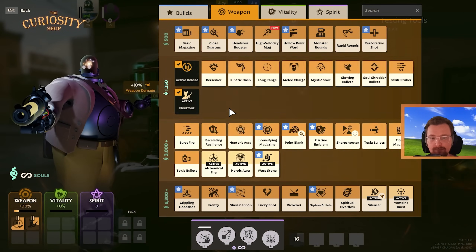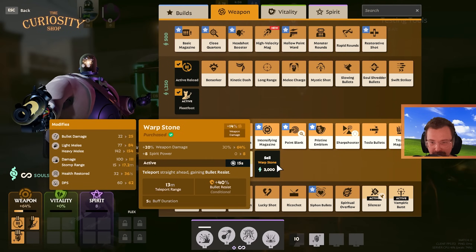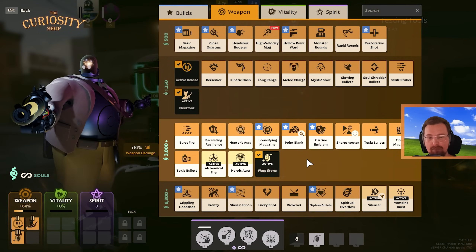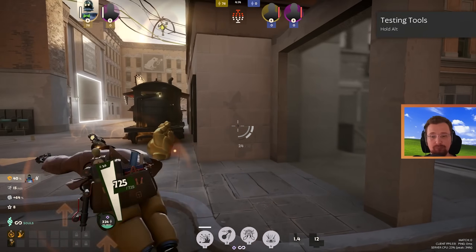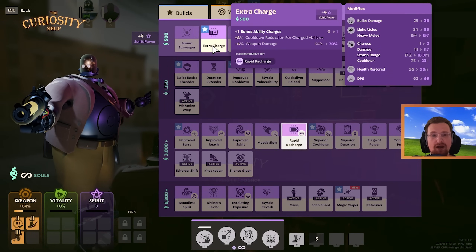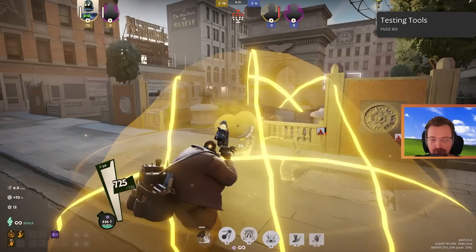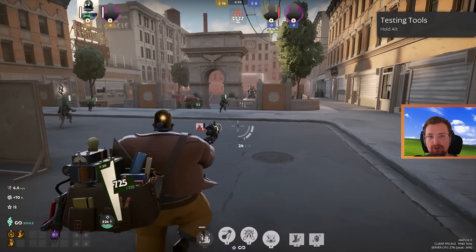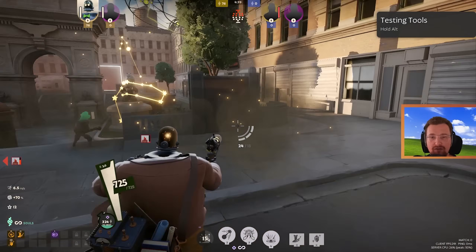Another really useful item found in the spirit section is Extra Charge. It gives you more weapon damage, spirit power, and cooldown reduction, and you also get an extra ability charge — so your one item now has two uses instead of one. That's a really great way to increase your power, especially early game.